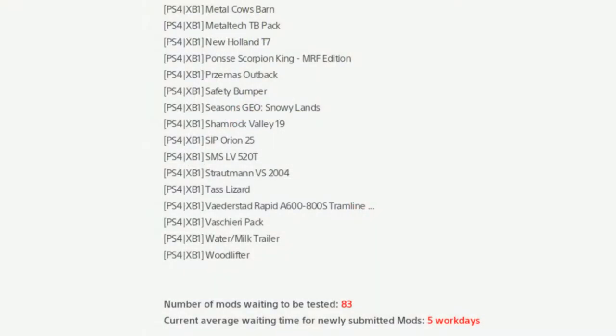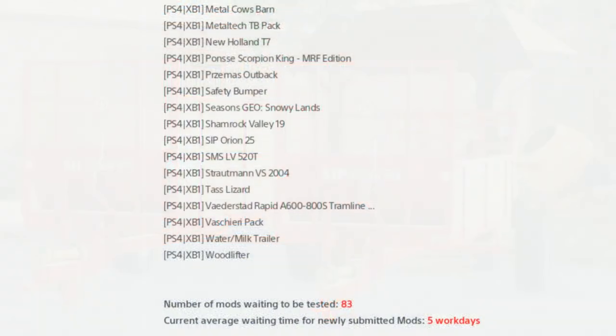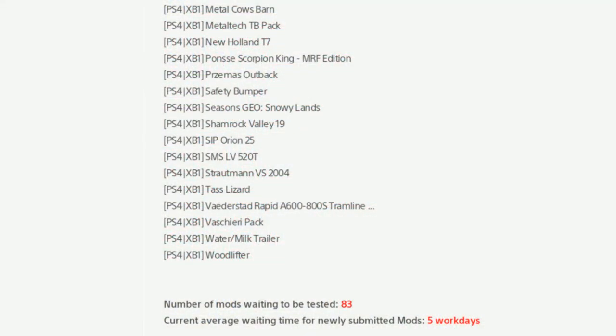Continuing console mods: the Prasimus Outback Safety Bumper, another map Shamrock Valley 19, the SIP Orion 25, the SMS LV520T which has been in for weeks, the Stratman VS 2004, the Taz Lizard, and the Nevada Stead Rapid A 600/800, Tram Line, the Water Milk Trailer, and the Wood Lifter which is a mystery one.